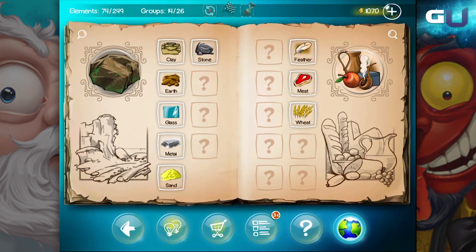Hey gamers, and thanks for tuning in to GamerU. Today we'll be looking at Doodle God. I'll show you how to create flour, dough, bread, beer, and turtle.